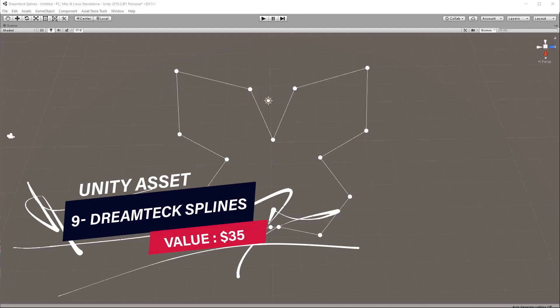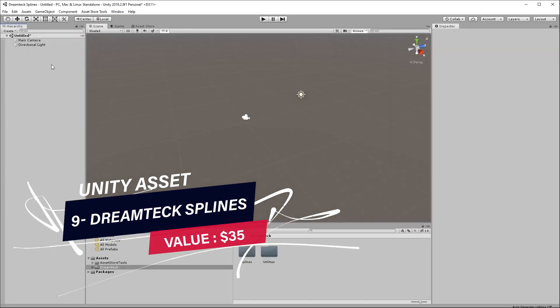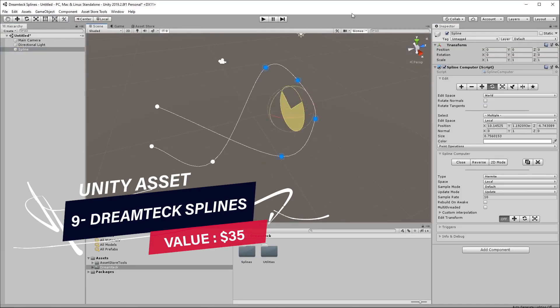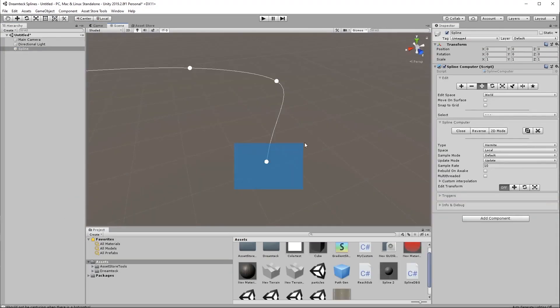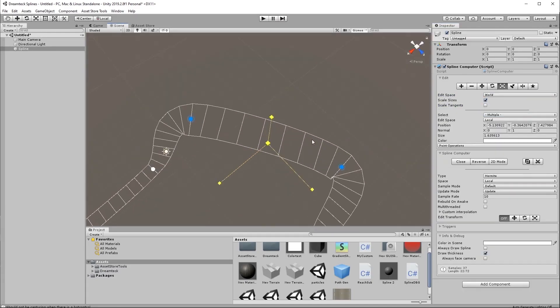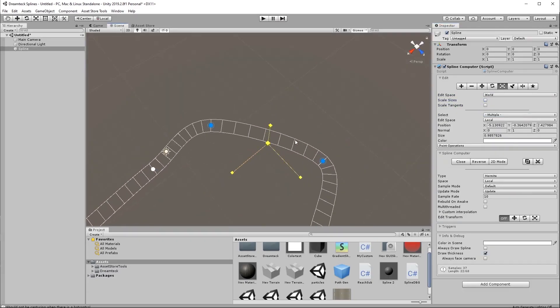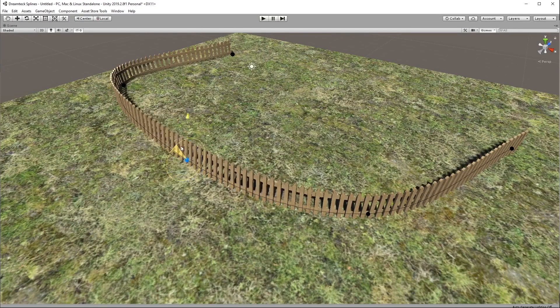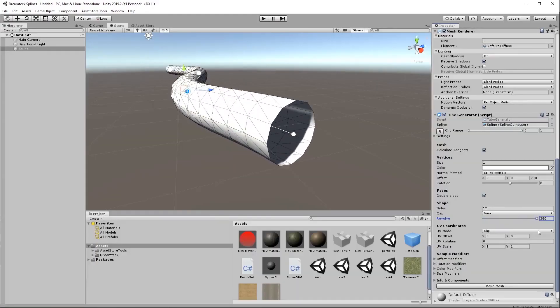The next item is DreamTex Splines. DreamTex Splines is designed to feel like a native part of Unity, leveraging familiar tools and interfaces. It's both designer and programmer friendly, allowing for quick prototyping and implementing of unique behaviors to create nicely smooth curves and other features.